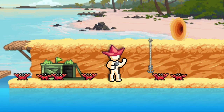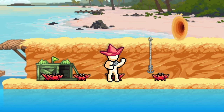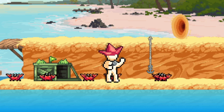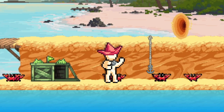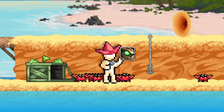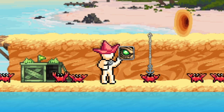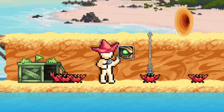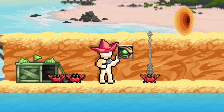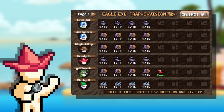Now let's talk about collecting. There are two ways: manually, which means going to every trap with every character one by one — I do not suggest this, it takes way too long. The better way is the hunter talent Eagle Eye, which collects everybody's traps at a reduced rate — less XP and fewer critters — but you can upgrade it to level 100 and book it from the library, so higher levels mean less reduction, even up to full critter gain and nearly full XP. There's also the Trapping Drone, which I'll explain later.